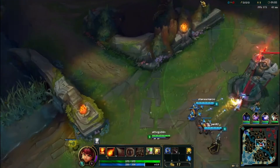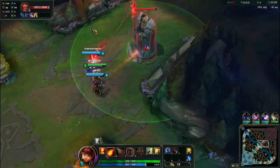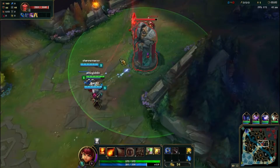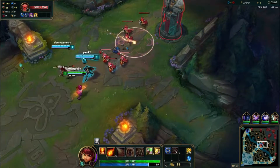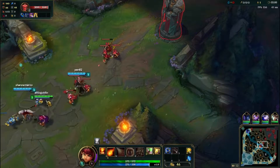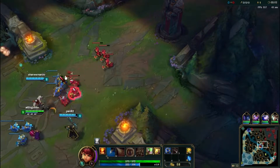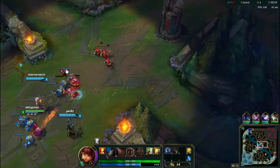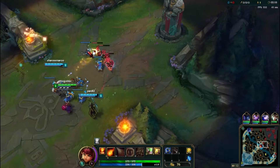And her Tibbers — the teddy bear. The last ability is Summon Tibbers, which is a giant teddy bear thing, which is pretty awesome. As soon as you get the option to use Tibbers, just stick him in there straight away because he's brilliant — just like a giant tank. She does say some very creepy things though, very very creepy things.